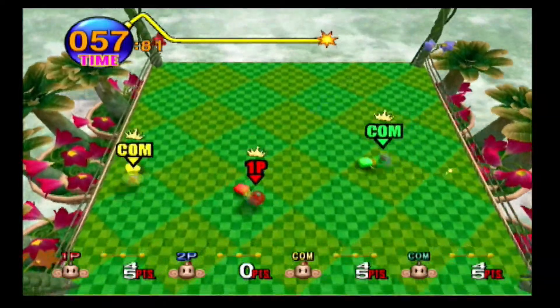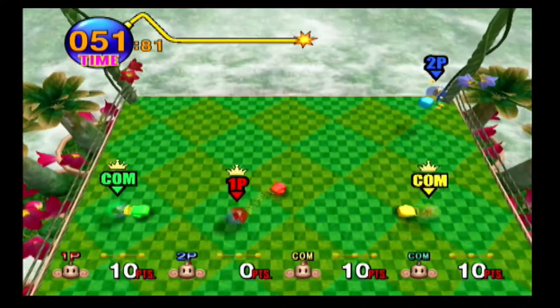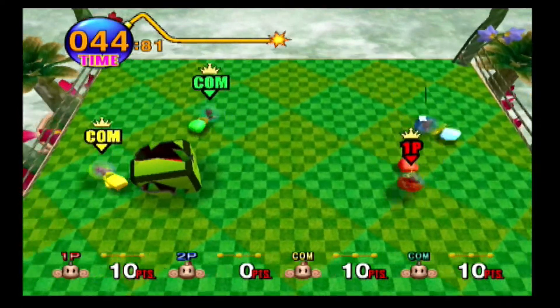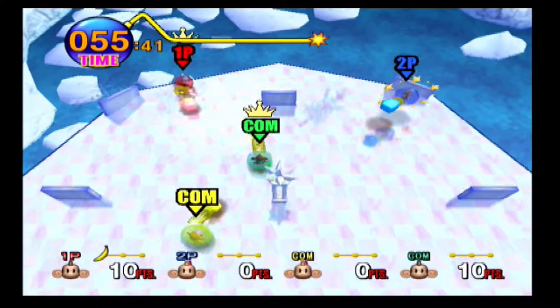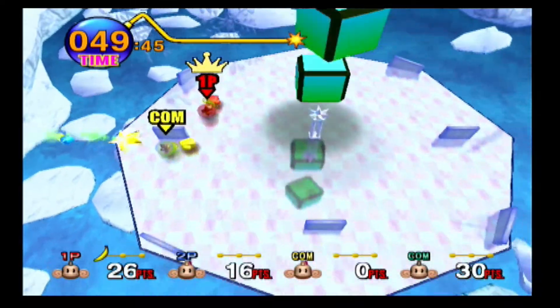In Monkey Fight, each Monkey Ball is equipped with a spring-loaded boxing glove and your goal is to knock as many players off the edge of the ring as possible while avoiding being knocked off. There are a few power-ups such as one that makes your spring longer and one that makes the glove larger. It is a fun, fast, and frantic party game that lets you take some much-needed aggression out on your friends and family.